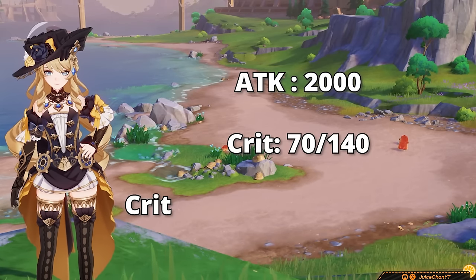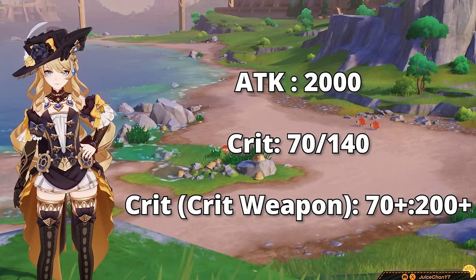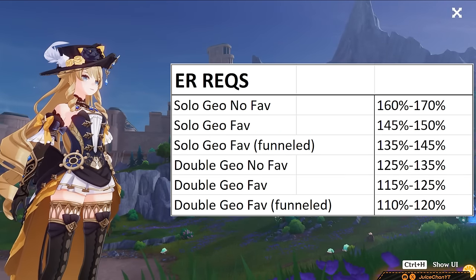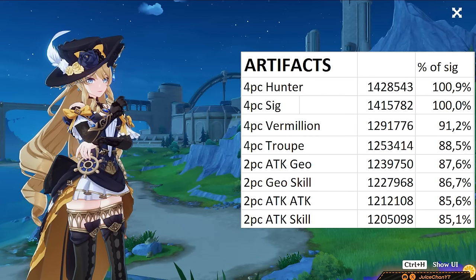For the breakpoints, the usual 2k attack should do — the more the better of course. Aim for 70 to 140 crit ratio on a non-crit weapon, and 70-plus to 200-plus if you are on one. As for ER, have a look at the sheet shown, and check the artifact rankings to see where your personal choice lies.